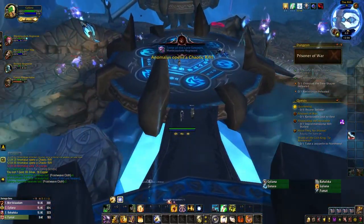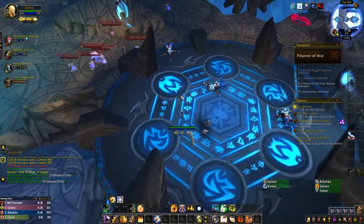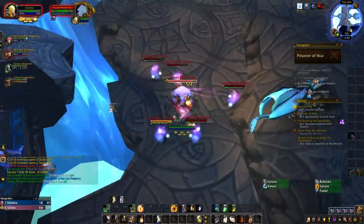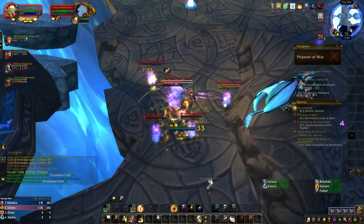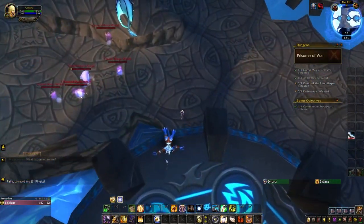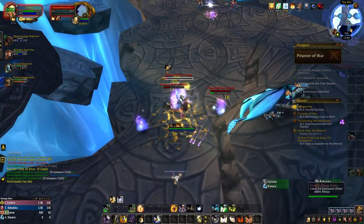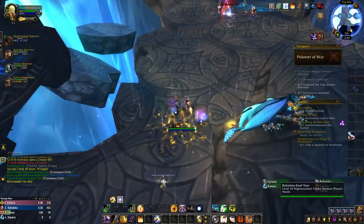While moving to the next pack of trash, you could take the long way back down the ramp, but I'd recommend jumping off this platform to immediately reach the next pack. It's possible to just barely make this jump without any movement speed increases, though it is fairly tight — and you do need to jump, simply walking off the edge will not suffice. Regardless of how you travel, you'll have to fight one more pack of Mana Elementals, and then some Dragonspawn and a Chaotic Rift.